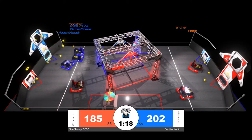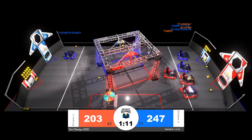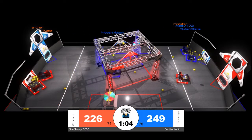Blue will cycle them back, all three robots simultaneously going up at least five for five from all three of those blue alliance robots. That's a big boost to the alliance score, 247 to 215, with just over one minute remaining in the match.